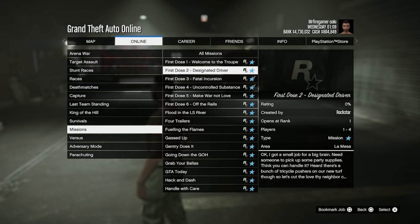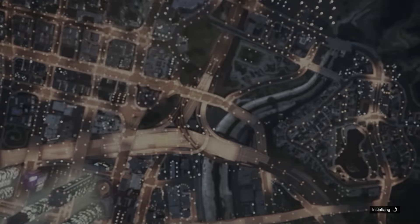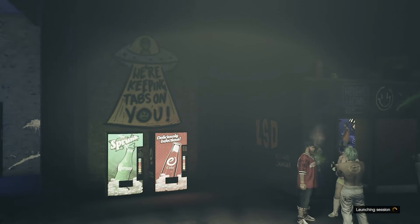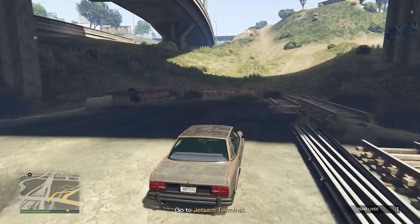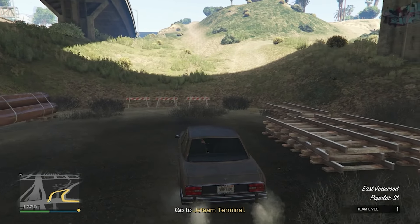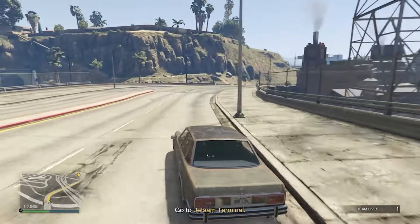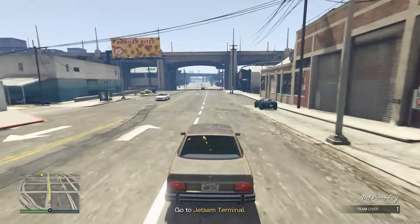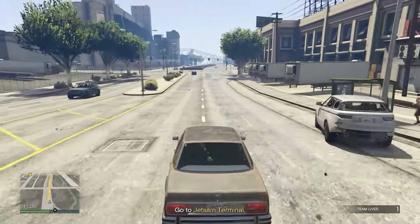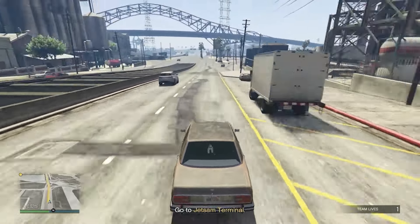For method three, you won't need a Terrorbyte. You're going to start the First Dose mission number two. To get this mission, complete the first First Dose mission by meeting Ron in Sandy Shores — you should see an R on the map there. Then do the second mission. By the way, this duffel bag is the jet black duffel bag — you'll get the open duffel bag — and it works on all consoles including Xbox and PlayStation.